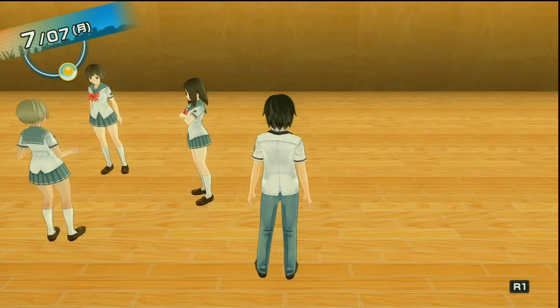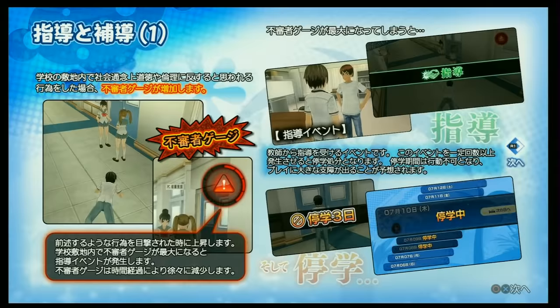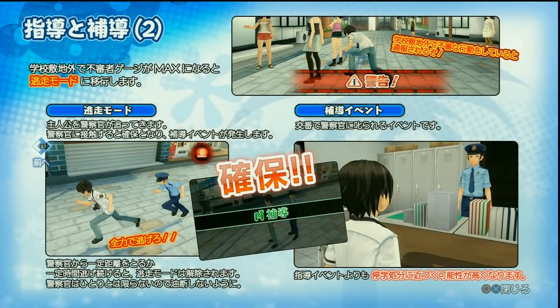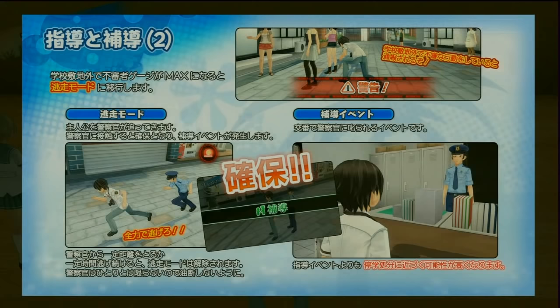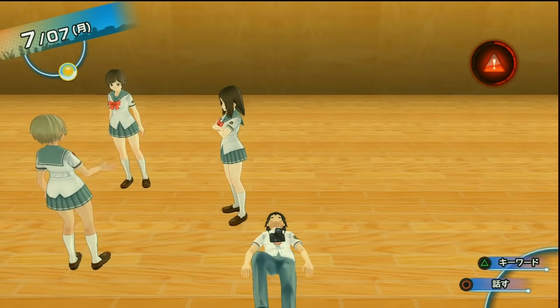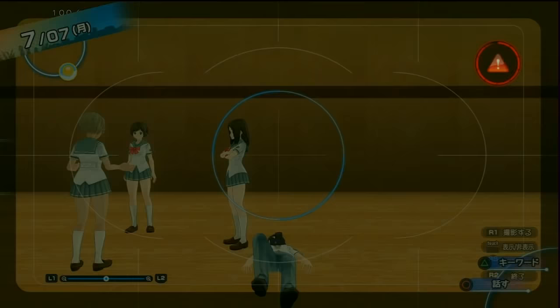What else can you do in this game? Well, you can crouch — you can already do that in Yandere Sim. You can also crawl. Looks like I'm considered a suspicious person because I'm crawling on the ground near some girls in skirts. What can you do while you're on the ground? You can roll sideways. Now I've been fingered!